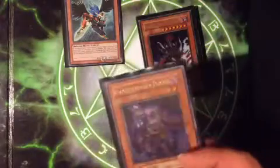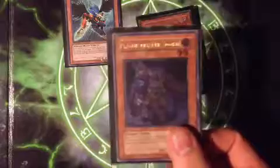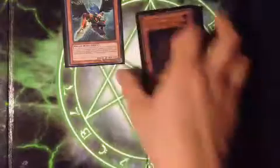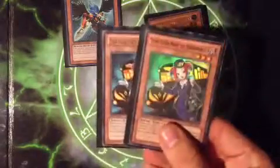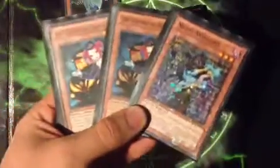Plague Spreader Zombie for Synchros — you can use it to Synchro almost whenever you want. Two Tour Guides and a Night of Silent. Unfortunately Sangan got banned, which didn't hurt too bad, but you're stuck to this trio here. There's not really much else you can do.